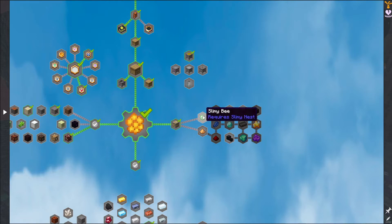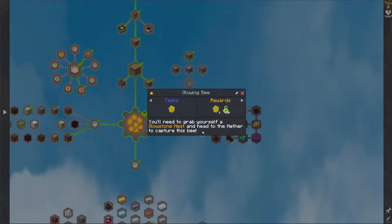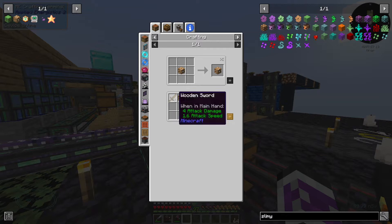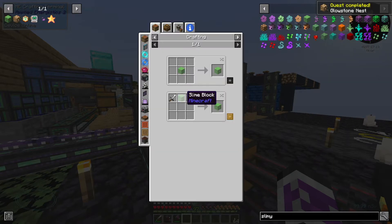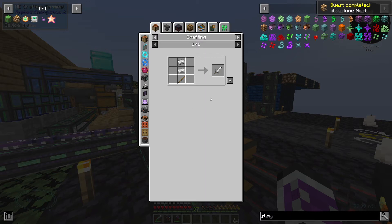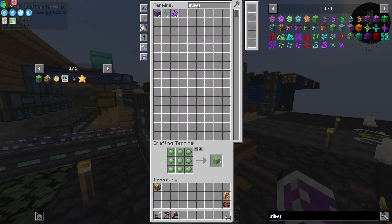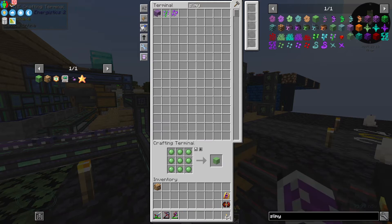So what do I need for this? I need a slimy bee and a glowing bee. I need a glowstone nest and a slimy nest. The glowstone nest is simple enough — I just need to get a wooden sword. I have the sword, but I don't have the slime block, so I may as well make a handful of those.